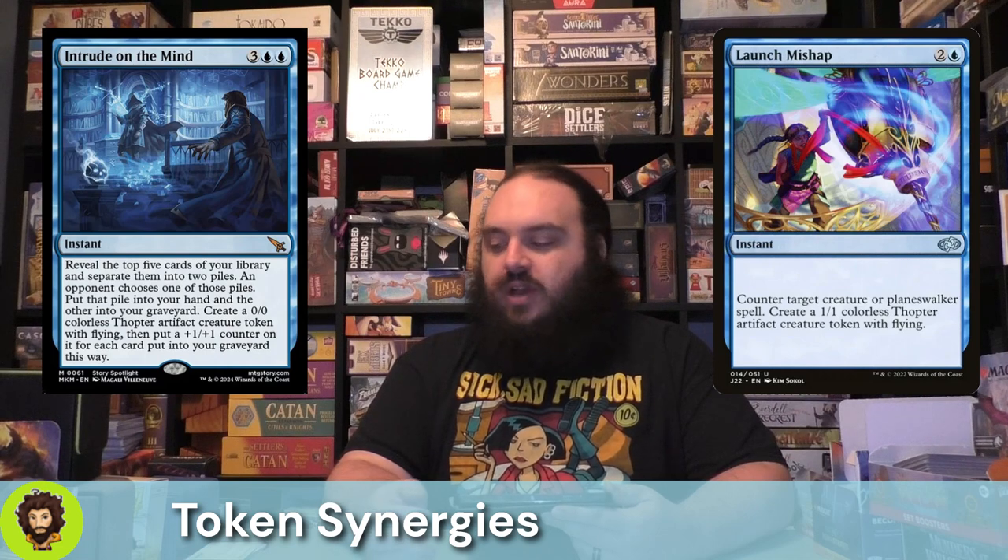Launch Mishap — another counter spell that generates a Thopter. If I had a nickel for every time a counter spell also produced me a Thopter, I'd have two nickels — which isn't a lot, but it's weird that it happened twice.